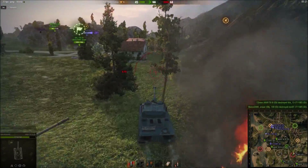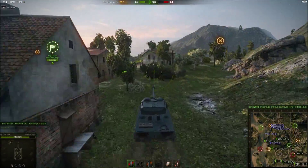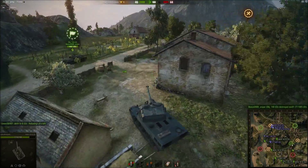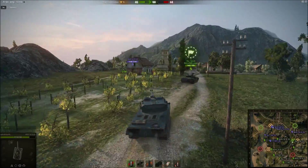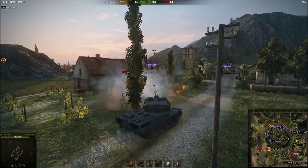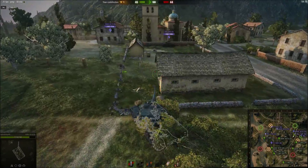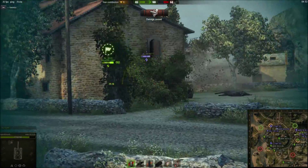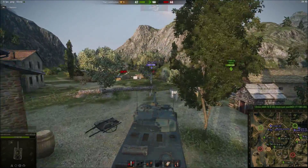We now have a flag runner, so I'm going to push with him and try to hold off the enemy — if he dies he drops the flag and it's free for anyone to pick up. I'm going to sweep around and ignore enemies that aren't an immediate threat to him. Unfortunately he got killed on the way and I can't do anything now — I'm in a very bad position.